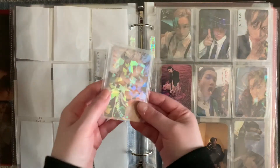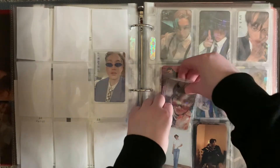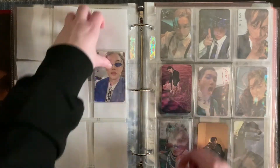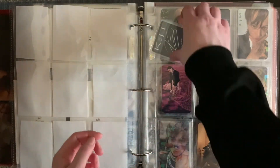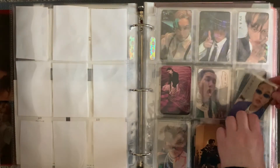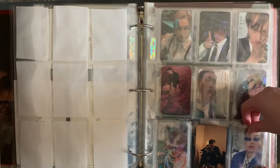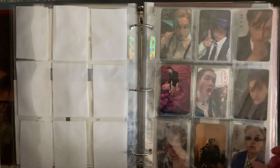And then for version Z and then the other Z. So we're only missing two photobook cards — one for Y and one for Z — to finish this.